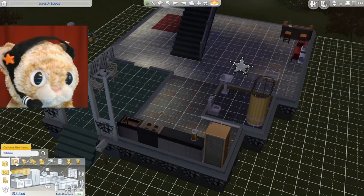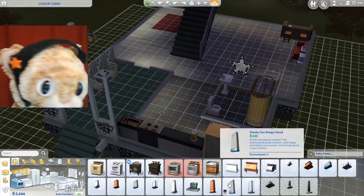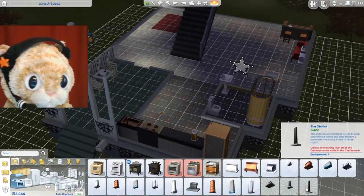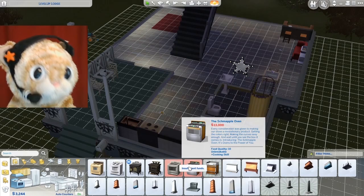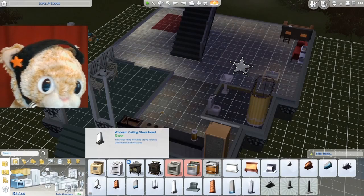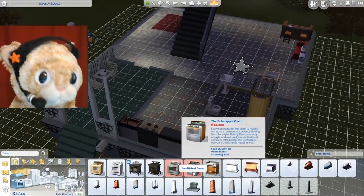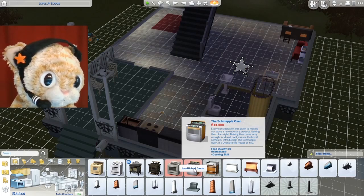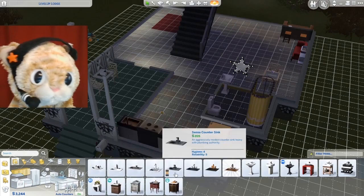Okay, this is another mode I use more than regular build — objects by room. Like, this is the stoves. You can pick all these stoves and then extra stuff to work on your environment to make your Sim happy. We don't have the money for this, but this is the best stove. That's why Sagan and the mom stick it in the kitchenettes in the public places — it costs a lot of money but it makes great food and it never breaks, so you don't have to worry about a fire. Wow, is it expensive — 13,000 simoleons.